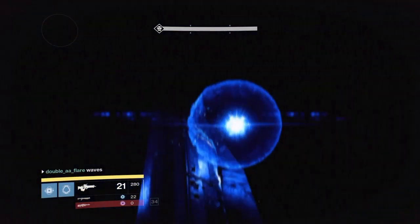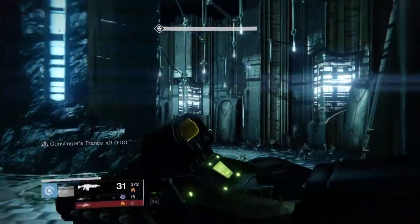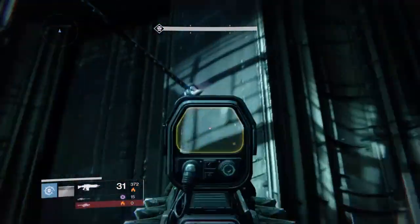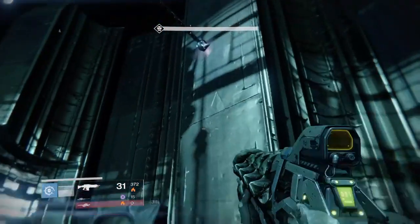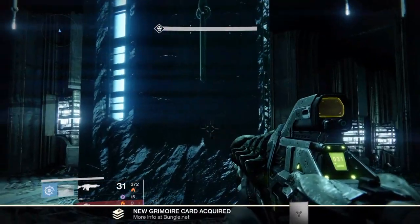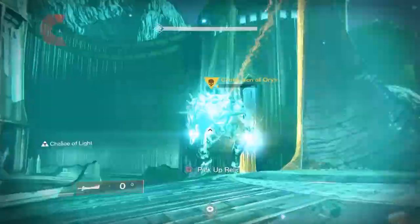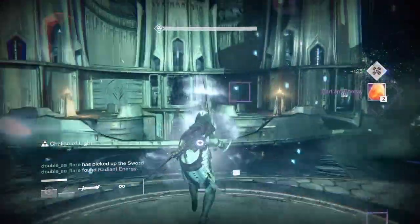The next one is located near Ir Yût's room, or Crota's room, and it's sitting on top of that little wire right there. This one is for the Hellmouth grimoire card. And yep, that's it — those are the two grimoire ghosts.